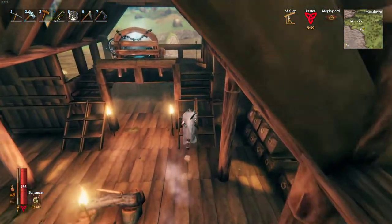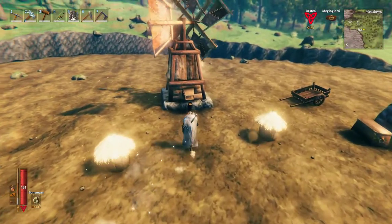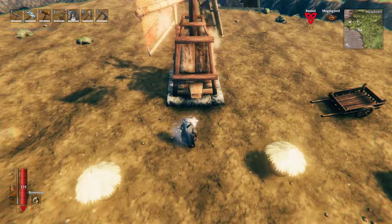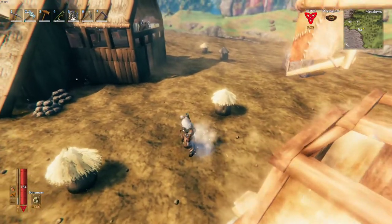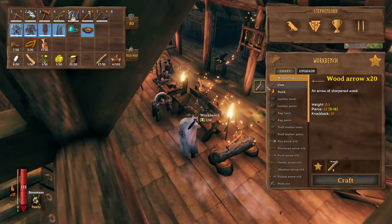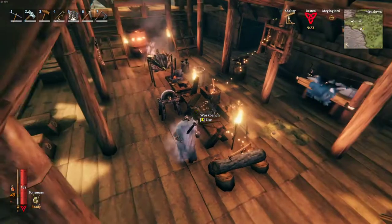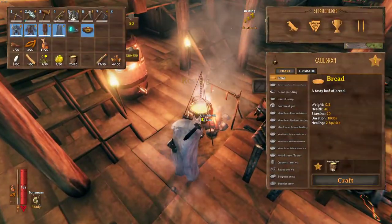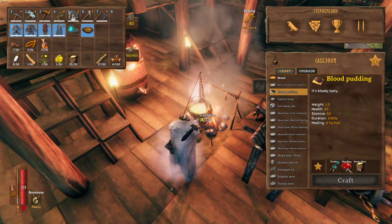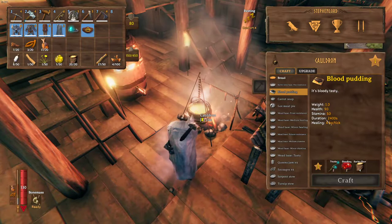Anyway, we got this figured out. So for any of you people who are having trouble, I hope this kind of helps you out. Let's go over here and grab all of our flour. There it is — look at all those new recipes. That's kind of the bummer thing — we get all these new recipes and it's like, okay, now I've got to figure out where they all went. Cauldron — there we go. We can make some bread. And blood pudding, I have lots of blood bags. Barley flour — we have barley flour. 90 health, 50 stamina, 2,400 duration, 4 ticks.